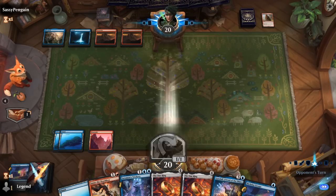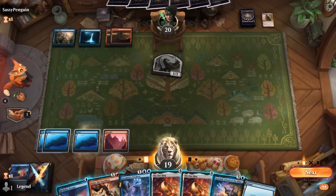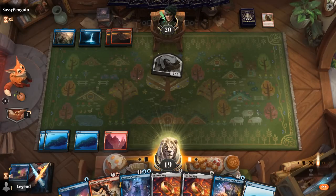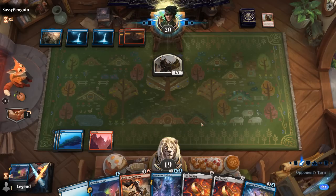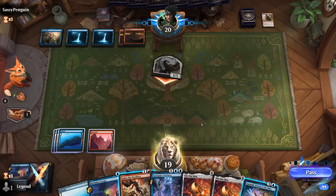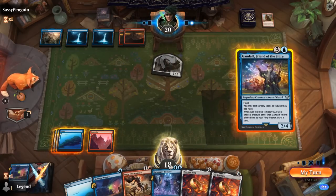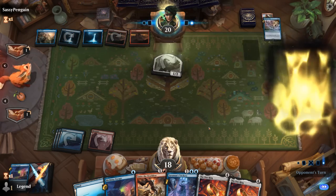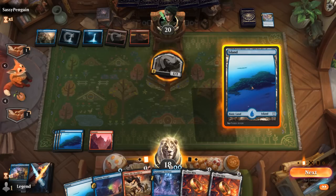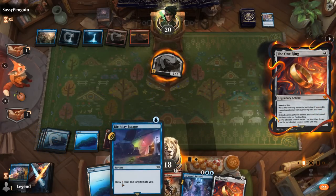I'll take one and just take my turn. I don't want to tap out for the One Ring into four open mana. Could go for an ambush with Gandalf, but chances of it resolving are pretty low — maybe let damage happen, see if the opponent wants to tap out, and use Gandalf as bait. A Glorious Gale counters Gandalf. Let's just try the One Ring. The One Ring resolves.